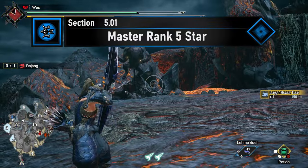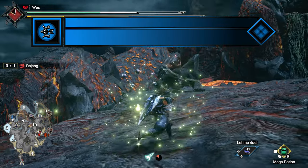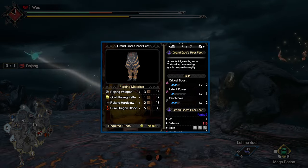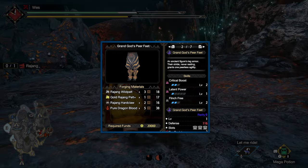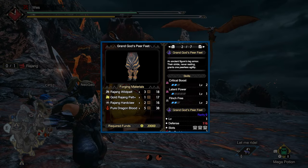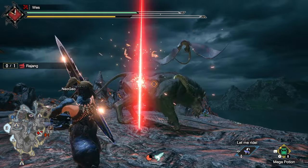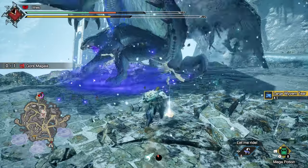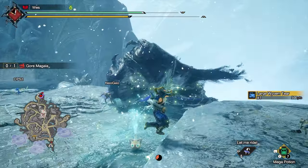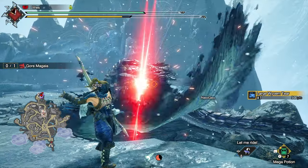Master Rank 5-star is closing in on the end of the game. You'll want to start off with hunting Rajang — the Rajang pants are usually a decent choice, and you can absolutely consider building them. However, Bow's reliance on both Stamina Surge and Constitution usually locks down the arm and leg slots to Rakna-Kadaki's armor. You can build the Grand God's Pier Feet if you wish, otherwise just hunt Rajang and move on. Next, you should hunt Goss Harag and Seregios — another opportunity for materials to build armor you may have missed or to bank for weapon upgrades later.